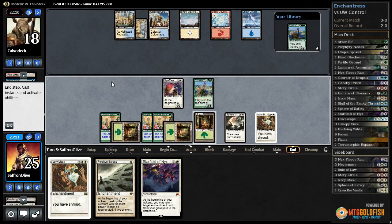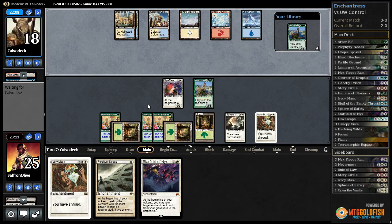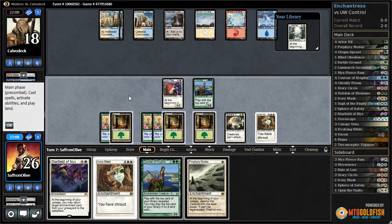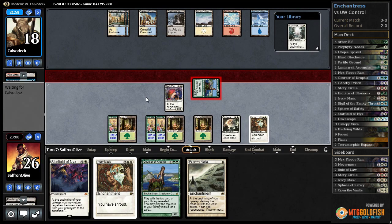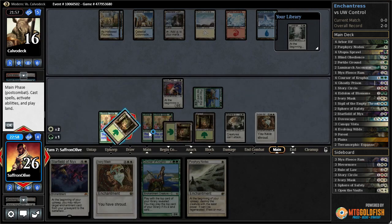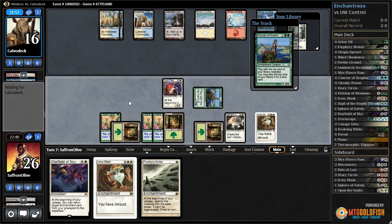Opponent cracks Scalding Tarn, so they can't burn us. How do they beat us? They can't attack with Celestial Colonnade — they probably have to start plowing through our enchantments eventually. We gain a life. Luminarch Ascension is sweet! Let's get in with Courser. Opponent takes it. How much mana do we have? Six. Let's just play a second Courser.